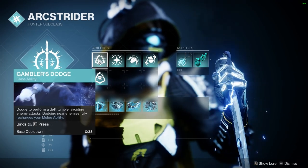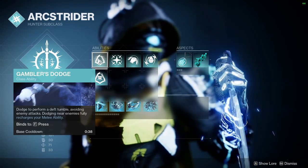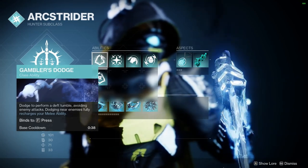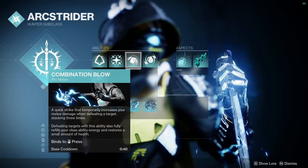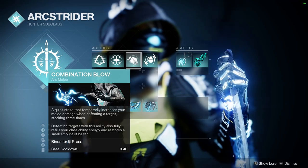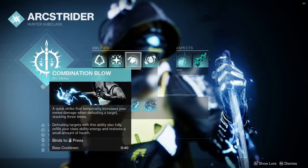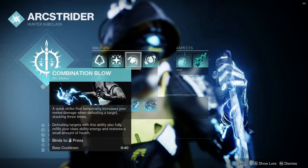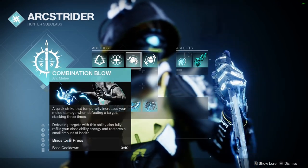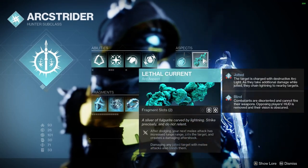We're gonna be paired with Gambler's Dodge. So when we dodge near our enemies, it's gonna fully recharge your melee ability — so you're always gonna have your melee ability up, which is awesome. I'm using Combination Blow here, which, when we defeat targets with this ability, also fully refills your class ability energy and restores a small amount of health. So you dodge near your enemies, you fully get your melee ability back up, you punch these suckers, you kill them with a punch, you get class ability energy back, a little bit of a heal, and they're gonna blow up and you're gonna get Amplified.